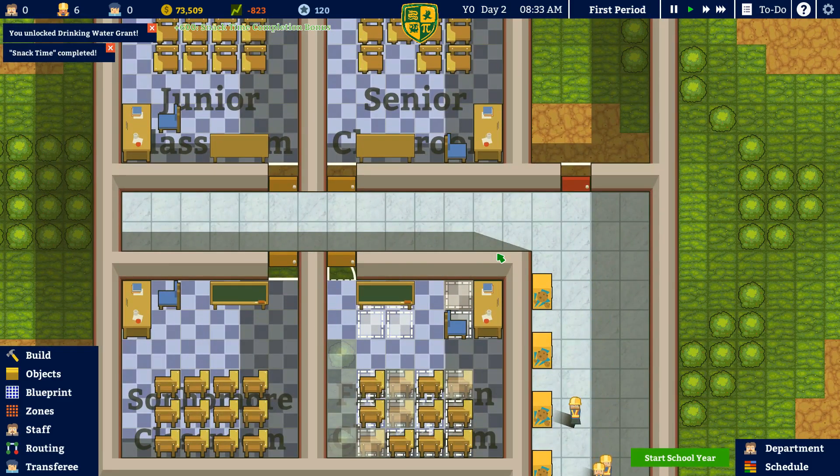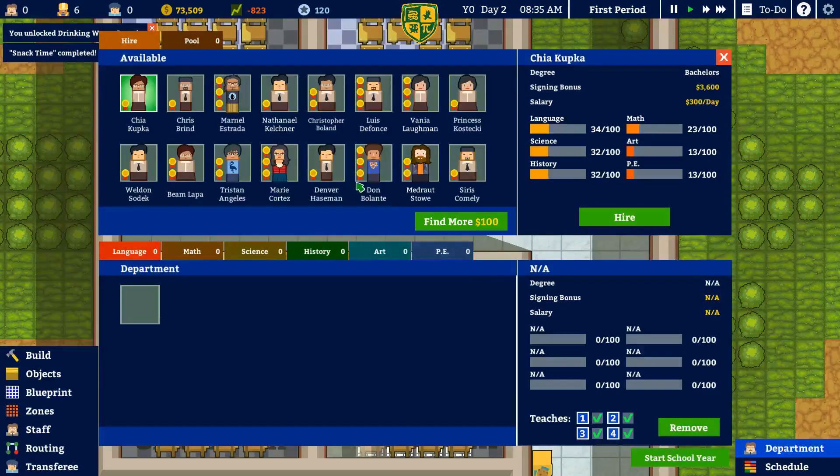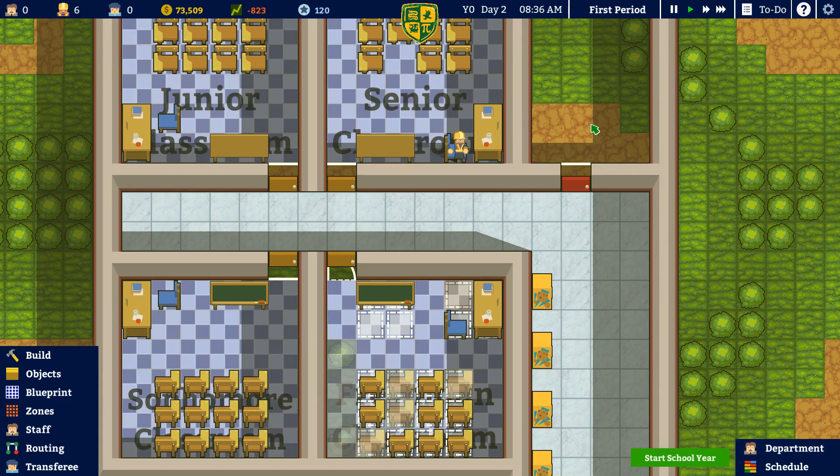It's going to be really neat to see when I actually have students in here. I like how the doors and stuff open — I'm easily amused, I'm going to tell you that right now. I am very easily amused, so this whole thing is a lot of fun. This is really cool. Department schedule — wow, I've got a lot of cool stuff in here. This is going to be very in-depth and involved. I love it, absolutely love it.